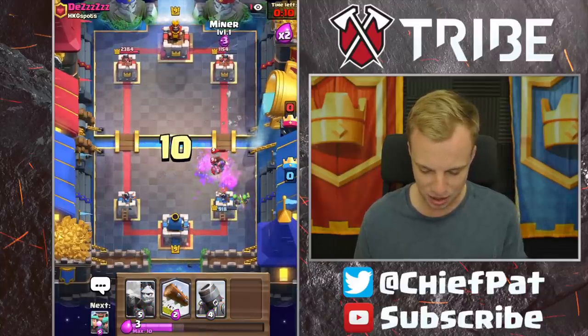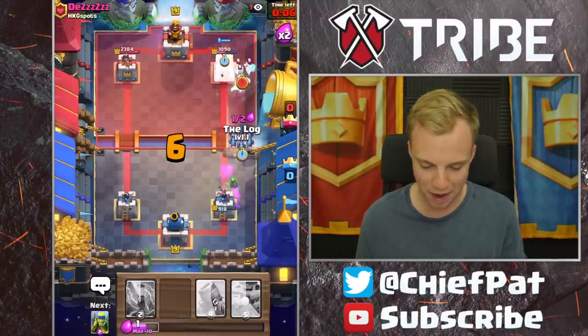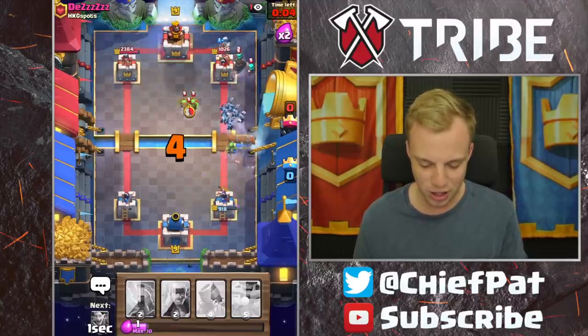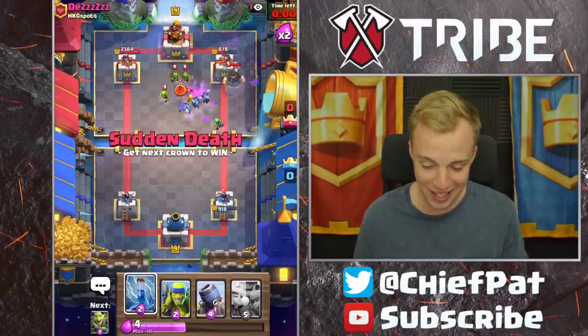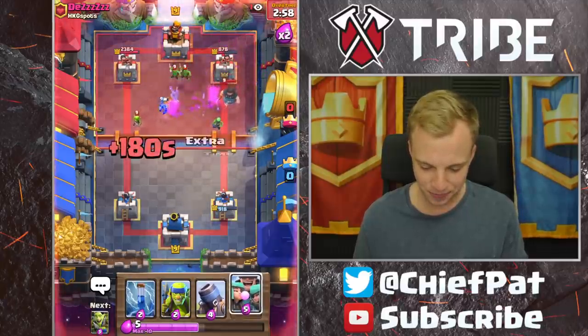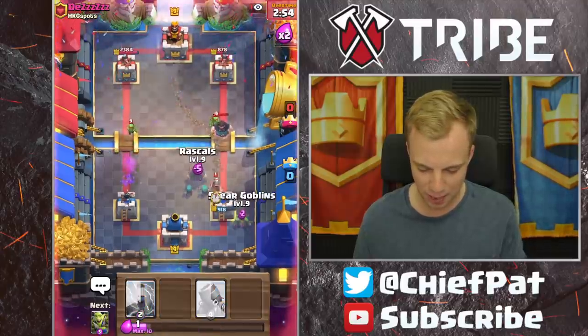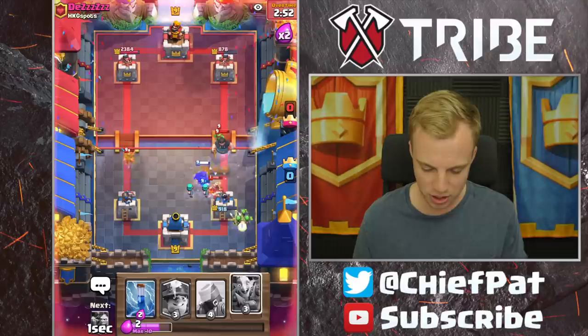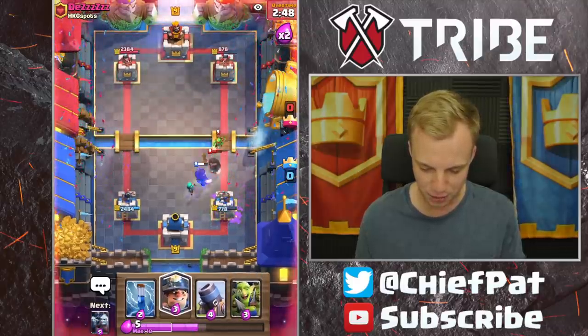Looks like that's going to do a fantastic job. Meanwhile, down this lane, I'm going to go for Miner and Minion Horde — we have to do what we have to do right now, guys. Log's going in. If he has Zap, this is going to be catastrophic. Zap's going to come back in rotation in a second. He's going to go for the Goblin Gang instead. This is getting to be some pretty interesting stuff. Let's use our Rascals again, plus our Spear Goblins. Log's going to roll in, but I don't think it's going to do enough. The Spear Goblins actually did an awesome job defensively.